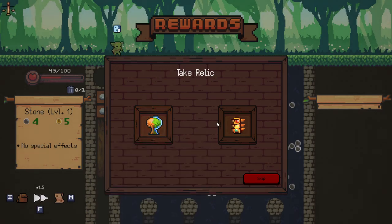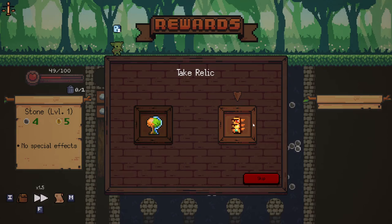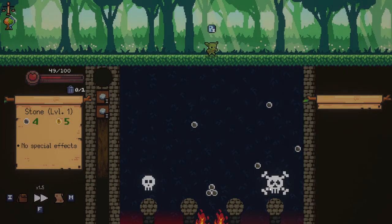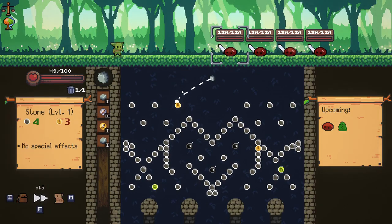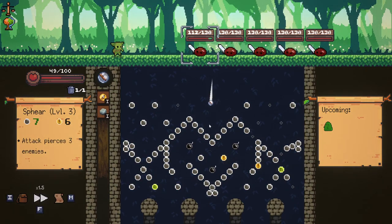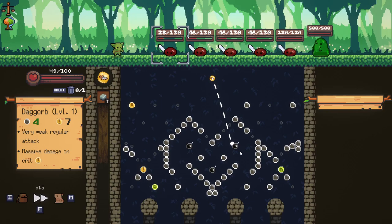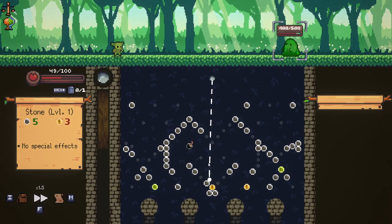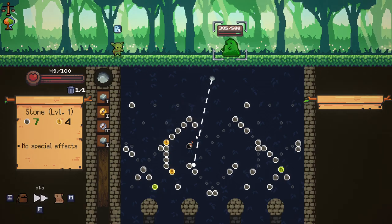We'll go for an upgrade again. I think we go for an upgrade on that again. We've got two new ones here - attacks gain plus one for every crit on the board. I think this is an unimplemented item. Let's take the one that's properly implemented. More crits on the board the better we're gonna do. Also that was an elite fight so we've got three elites in a row. That's kind of precarious.